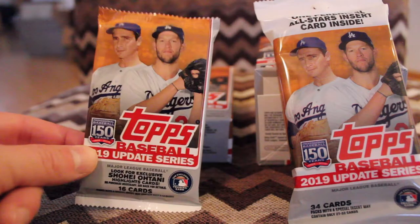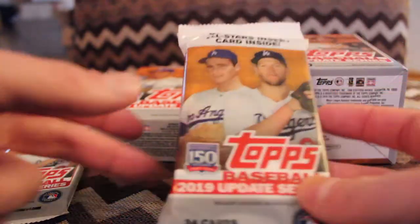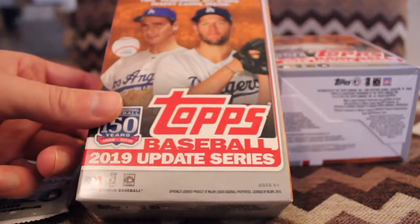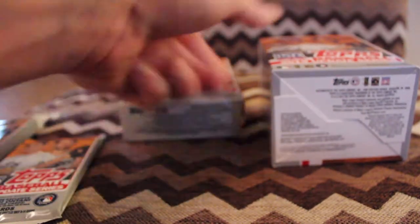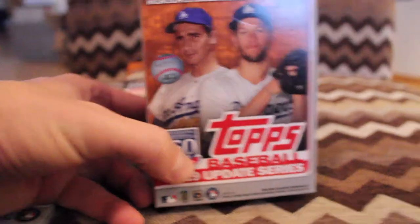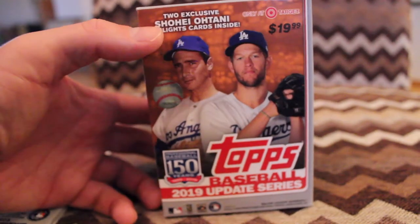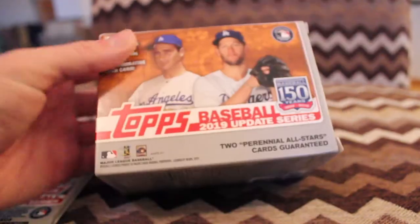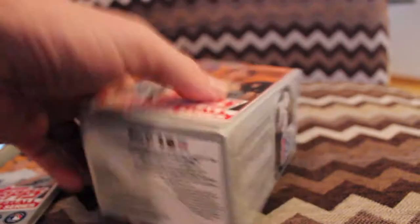We have just a regular Gravity Fed Pack, a fat pack, value pack — whatever you want to call that. We've got one of these 67-card boxes which is $10 in the store, and then we have one of these $20 blaster boxes that comes with two Shohei Ohtani highlight cards, and the 150 Years patch card is guaranteed in there too.